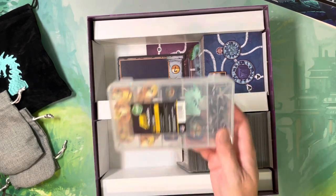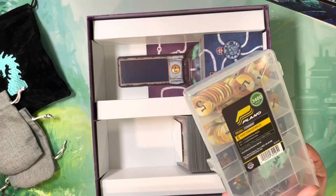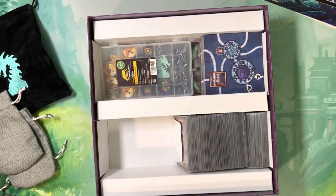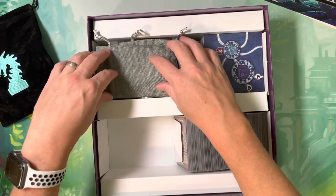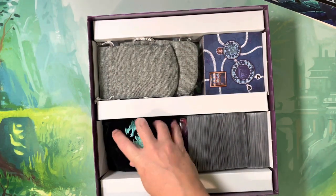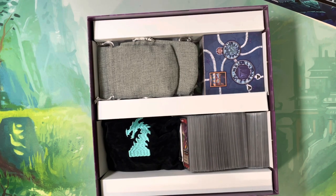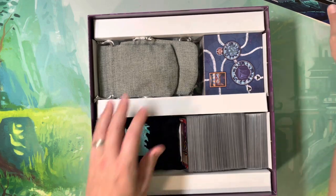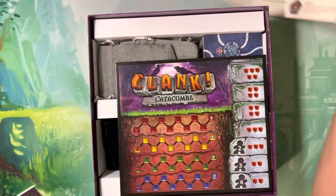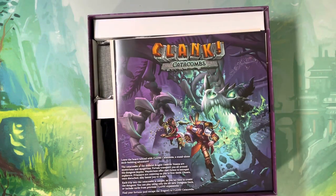That's it — super simple. This is a Plano 3400 series; you can find them on Amazon, Walmart, or any store that sells fishing supplies. I'll put a link in the description for the bags if I can find them back on Michael's, but velvet bags are also available on Amazon, Miniature Market, or your local game store. Everything fits back in the box easily. That's the storage solution for Clank Catacombs — if you have questions, leave them in the comments, and if you enjoyed this and want more Clank Catacombs coverage, please consider subscribing. Thanks for watching!